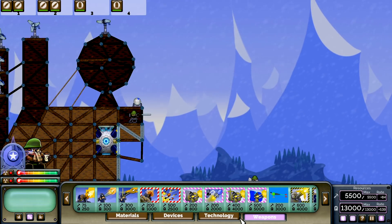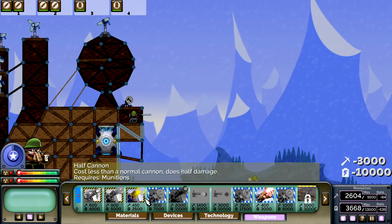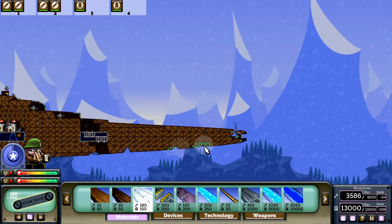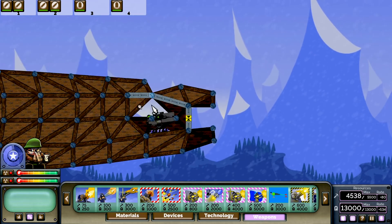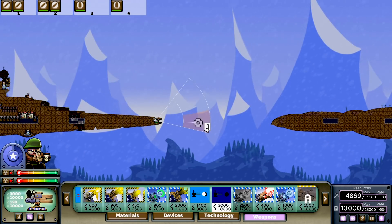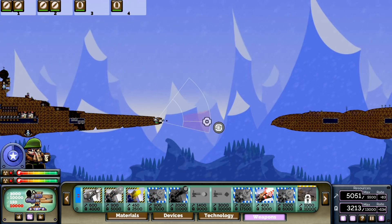I'm gonna build a black hole weapon system up on the command tower because it's gonna have a very good command of the area. They're really laying on the paint up here. They just took out our targeter. I'm really excited to try out those black holes. Let's fire at the nose of the ship. This is the first weapons test of the black hole.